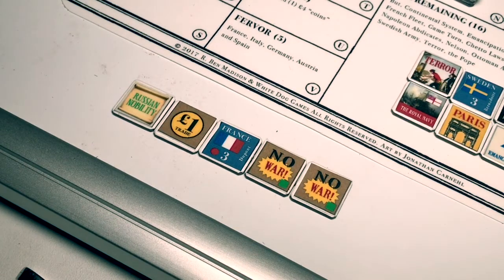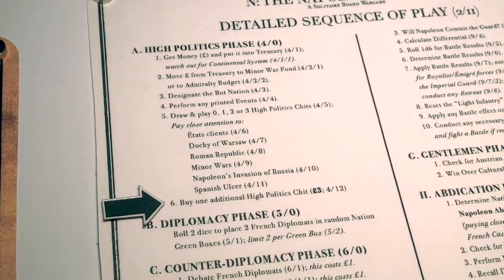We have the option of buying one additional high politics chit. It has an increased chance of drawing a minor war, and we have six pounds in the minor war fund sitting idle. However, we also have six pounds in the treasury. If we use three, we'd only have three left, and with three we cannot send our four diplomats to remove French diplomats from the nations where they are. So we will not buy an additional high politics chit.